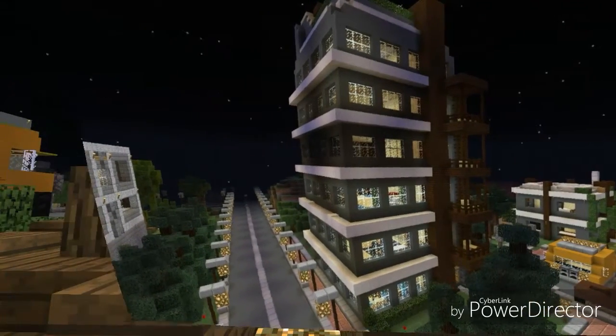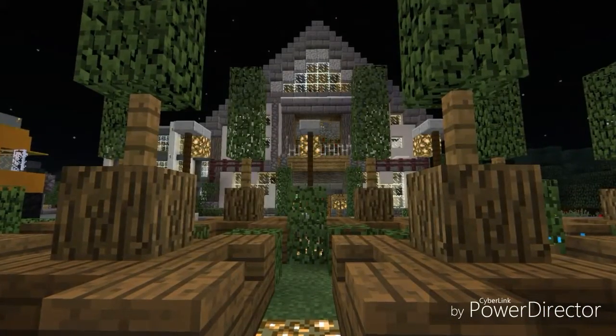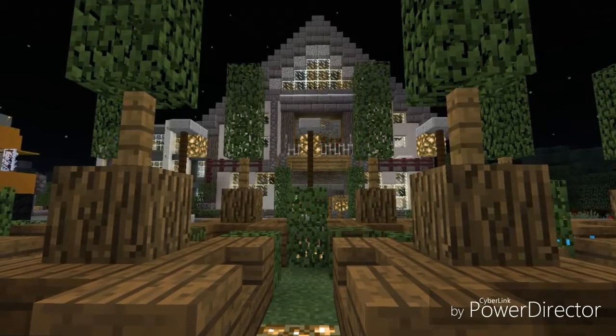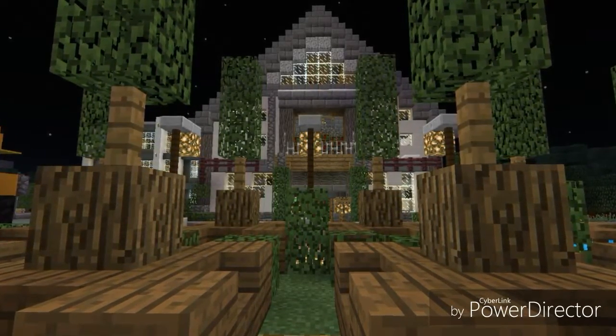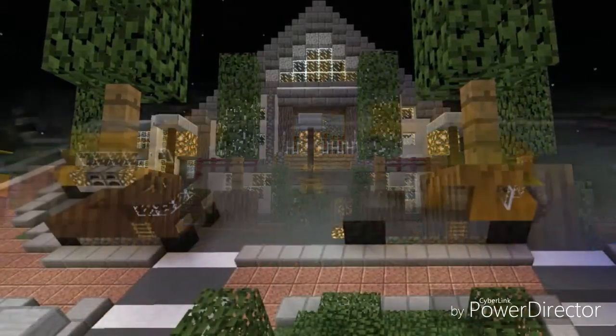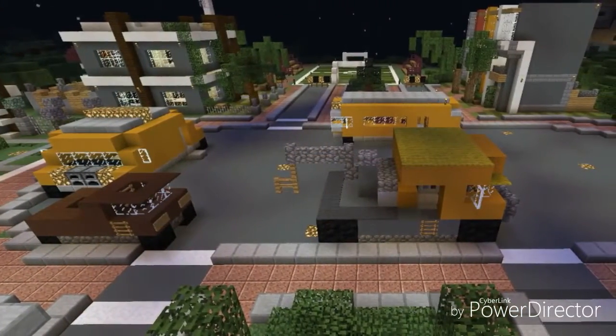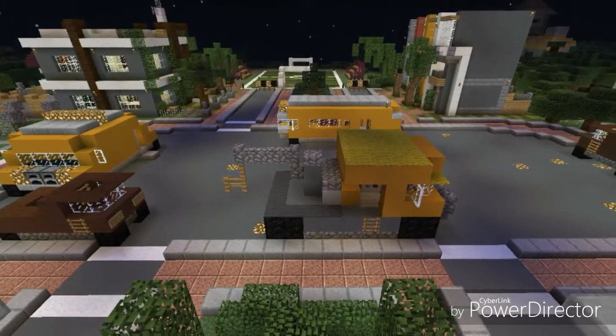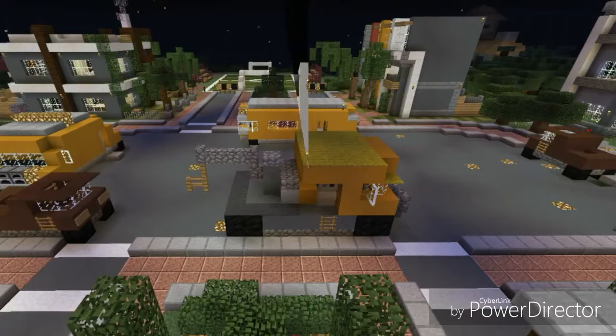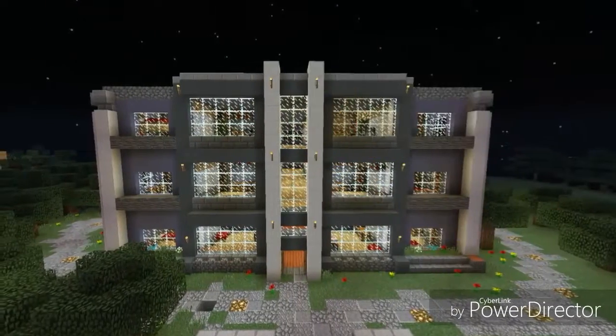This is like the front entrance area of the library — well, not exactly the front entrance. And this is the town square where there are like five vehicles. It's pretty cool, I like it, and it shows all the buildings.